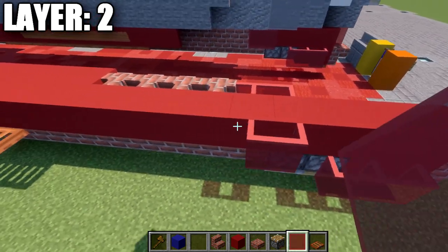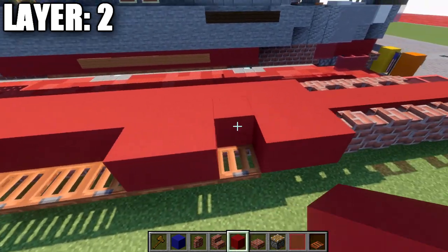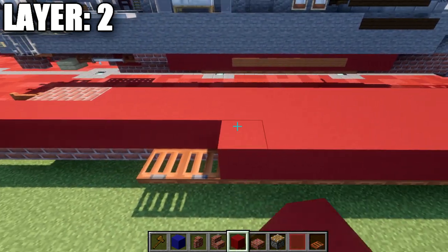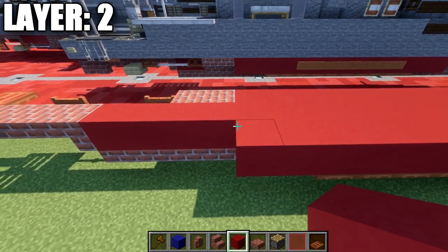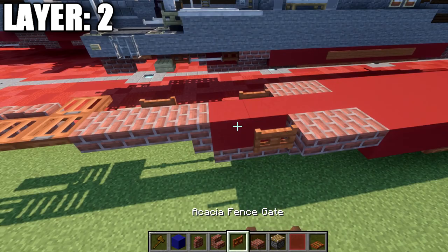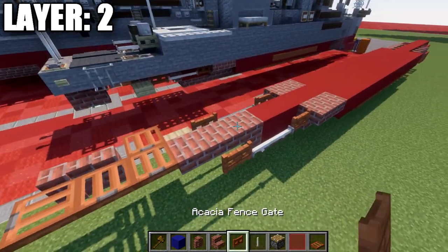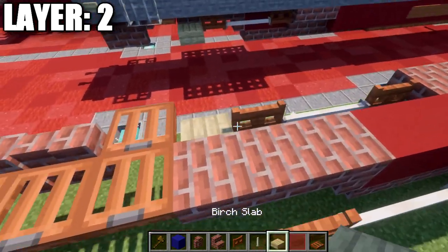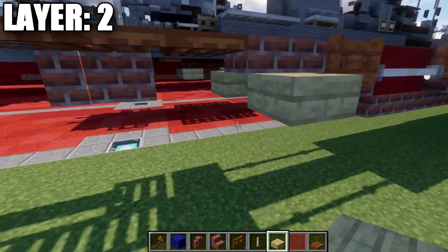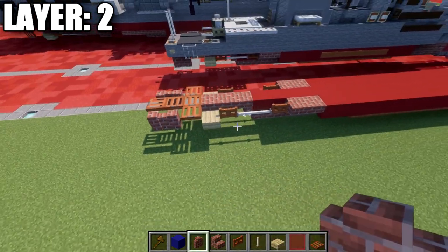Then a row of three brick walls, then fourteen red concrete blocks back, two brick upside-down stairs, an acacia wood fence gate, followed by two end rods, another acacia wood fence gate, and then a birch wood slab coming off that fence gate. Then another acacia wood trapdoor, and two brick walls back like that. After that, grab some acacia wood signs. Go to the fourth red concrete block from the front and place down seven acacia wood signs along the side.